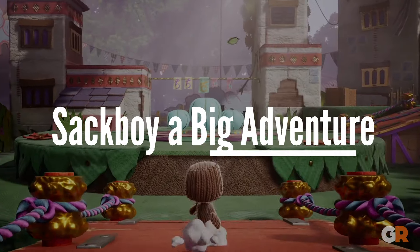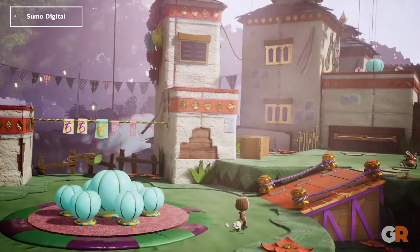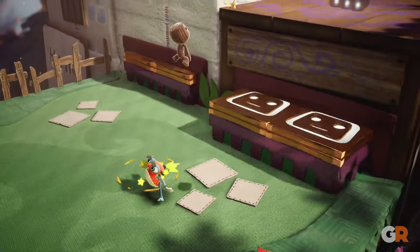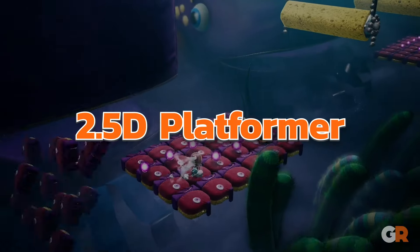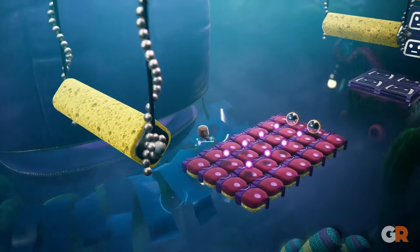After that, we have Sackboy: A Big Adventure. After completing Astro's Playroom, Sackboy: A Big Adventure is the next follow-up game. Not only is it a PS Plus extra game, which is always a bonus, but it is also similar in tone, gameplay, and challenge level. Unlike Astro's Playroom, Sackboy is a 2.5D platformer with linear levels that allow for some room for exploration to find collectibles.